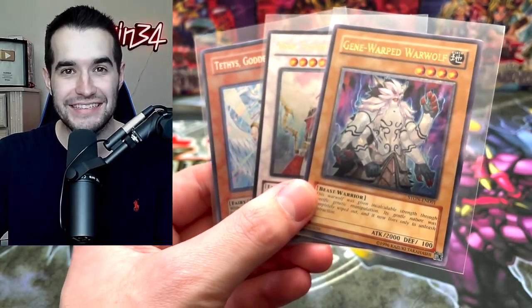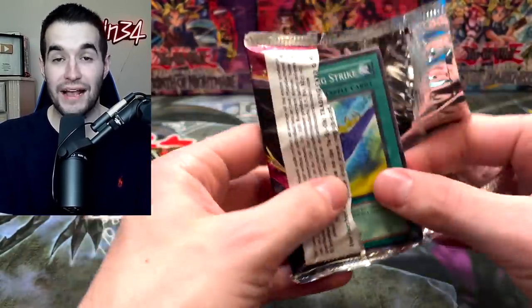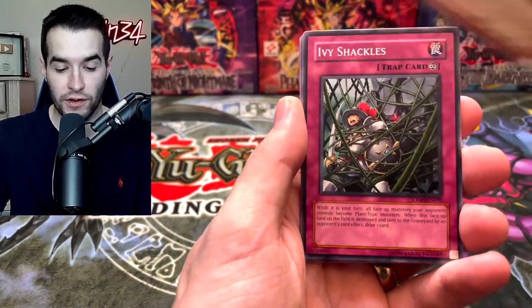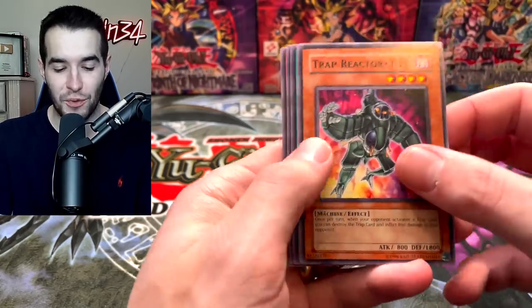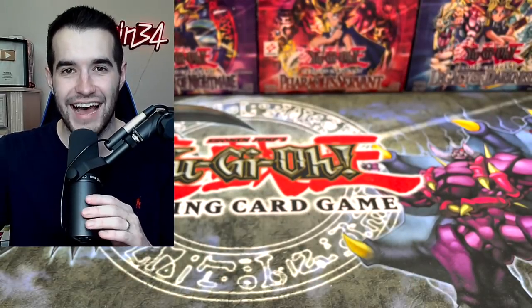Oh my goodness, wow — this is absolutely insane. So right now we have officially not pulled or opened a pack that has not had a foil in it. Every single one has had a foil. So let's see if we can keep that streak up — it's going to be tough. Flip Flop Frog — it's a pretty good card. Ivy Shackles, Morphotronic Map, Assault Armor. Trap Reactor Wi-Fi. So we got some Wi-Fi but we didn't get any pulls. We finally did not get something.